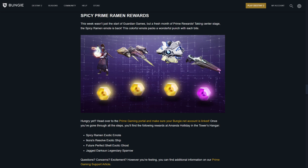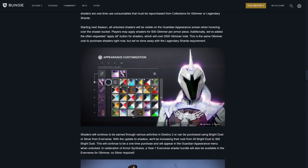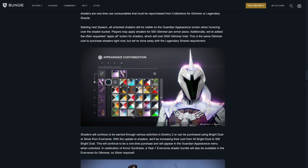Who inside Bungie sat there and thought this was a good idea? It blows my mind. And before anyone says the Bright Dust increase isn't that much — they'll be increasing the cost from 40 Bright Dust to 300 Bright Dust. This is after they've actually crippled the amount of Bright Dust that you can earn at any given time. You don't have those engrams dropping every level-up anymore where you can just break them and earn your Bright Dust. So not only have they crippled the Bright Dust earnings, that's almost an eight times increase in actual price.